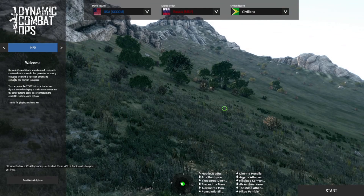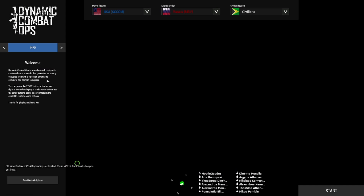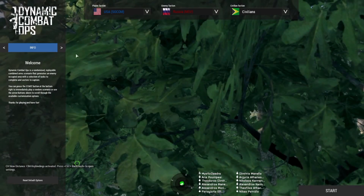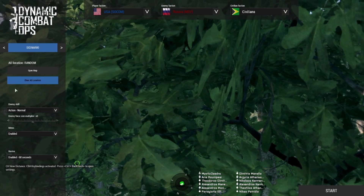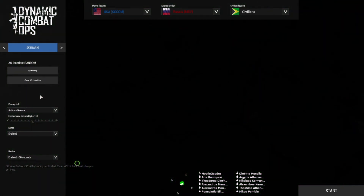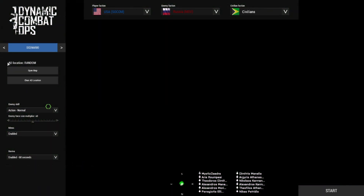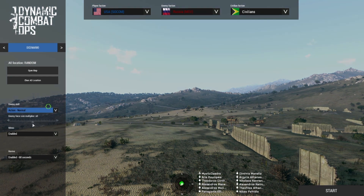So here we go. Dynamic Combat Ops is a randomized, replayable combined arms scenario that generates an enemy-occupied area with a selection of tasks to complete and sectors to capture. The scenario setting controls where you place your FOB or AO — I always leave this as random, that's kind of the point. It's different every time you play. Enemy skill is set to Normal.